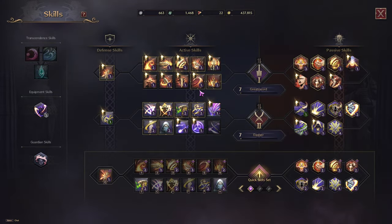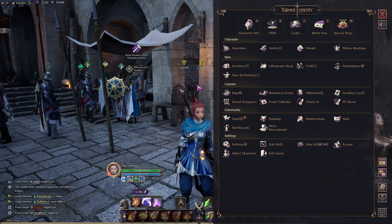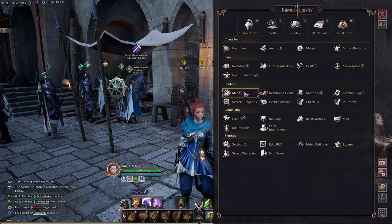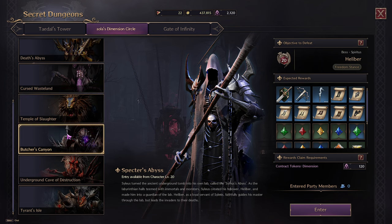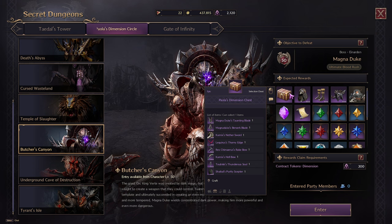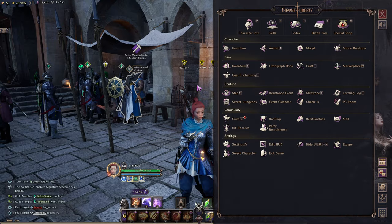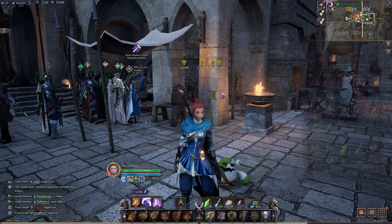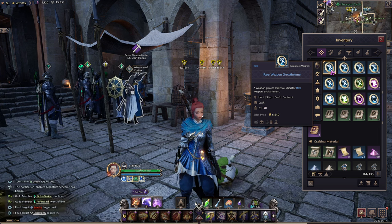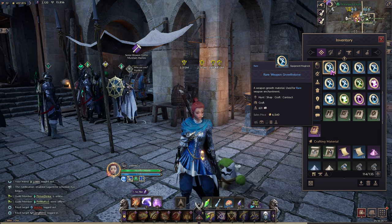My recommendation is work on getting your skills to purple first, as well as getting your blue weapon to plus 9 as soon as you can. When you start doing your dungeons, people are going to ask you to link your weapon in the chat and they're going to want to see a max level blue plus 9 weapon before they invite you to the party. You can do that by doing your contracts, getting all the weapon growth stones, and using those growth stones to level up your blue weapon to plus 9.